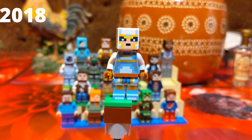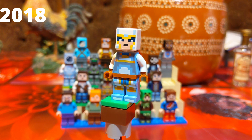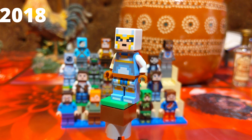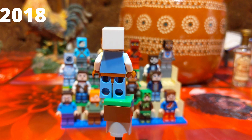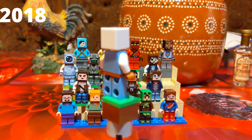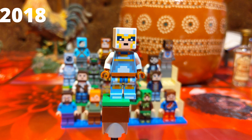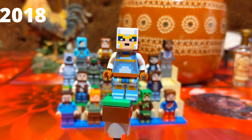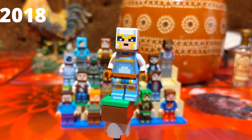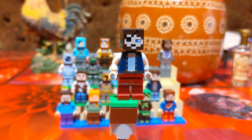Moving on to the next figure also found in the same set — Skull Arena Player Two, as the set calls them. By the way, this was a 2018 set. Again a very unique skin. No printing in the back, but this figure looks pretty neat. From the face it kind of looks Egyptian — I'll call him a warrior because I really can't make out what he or she is exactly. Two exclusive figures found in one set — pretty good.